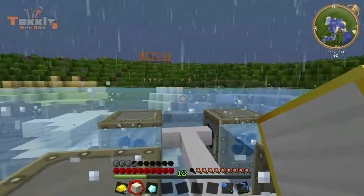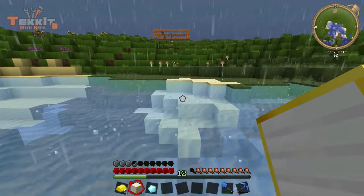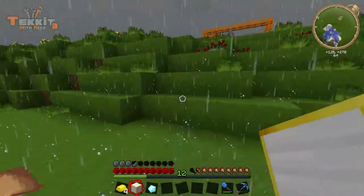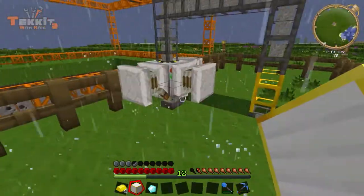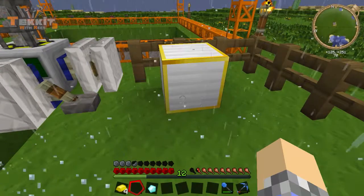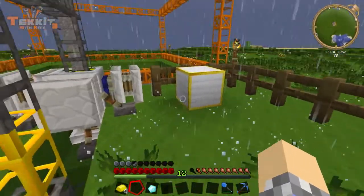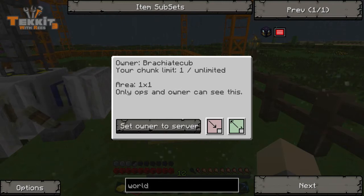We're going to pull that out and plop that down outside. It's got this really cool interface — and I wish it stopped raining, but I don't think we have that option. Well, I guess we could invoke op abilities and just stop the rain, but I would feel bad. Because that's not really in the Tekkit nature of things, is it? Monsters are going to start spawning though. I did build a little safety fence around the area to keep us safe. So let's just throw this thing down right here and right-click it.